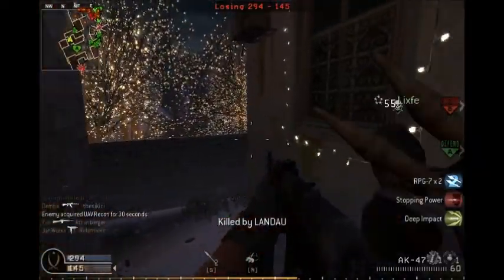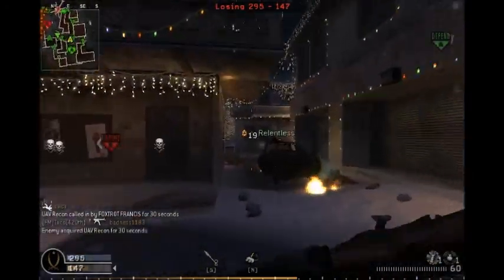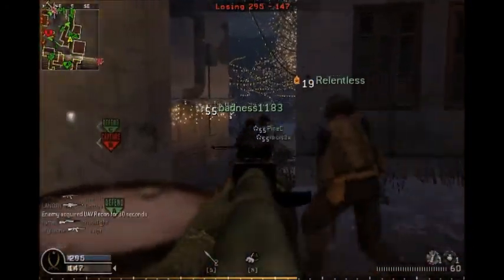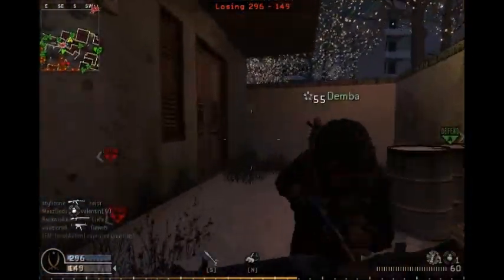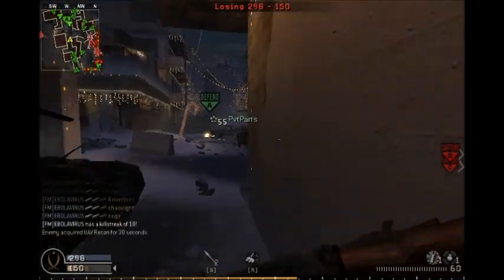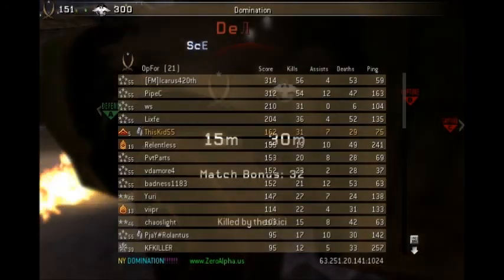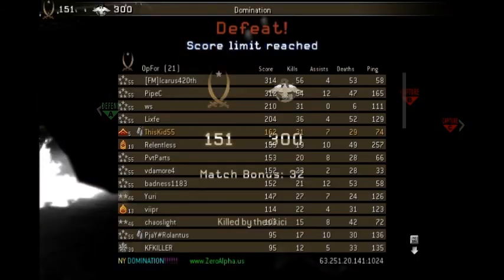Now we're back. This is where you don't want to be — this side of the map. Airstrike's gonna be right over me — nope nope nope. Thirty-one and twenty-nine — not what I wanted, but that works I guess.